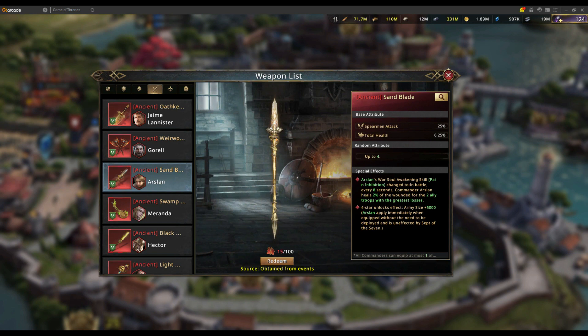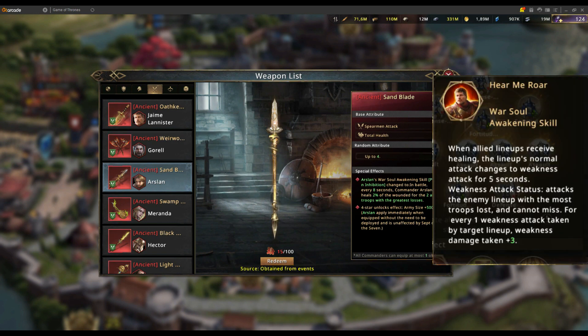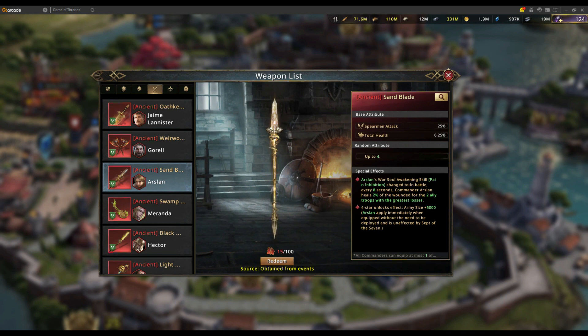Where the weapon really increases Arslan's value is that the healing changes from 'the ally with the greatest losses' to 'two allied troops with the greatest losses.' In theory, that means you can run a two-way weakness formation with just one healer — Arslan. This might mean you can run weakness with bows using Arslan and his weapon. People I've asked say it's possible but haven't fully tested it yet.